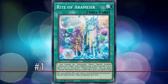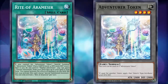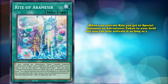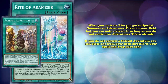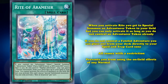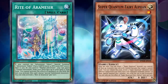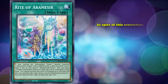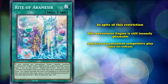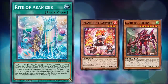At number 1, we have Rite of Aramesir, a normal spell which summons out the Adventure Token — one of the most competitively successful token monsters in the history of Yu-Gi-Oh! Rite only has a single effect with multiple parts: when you activate it, you special summon an Adventure Token to your field, but only if you don't already control one. Then, if you don't control a Fateful Adventure, you place one from your deck directly into your spell and trap zone. This comes with a restriction preventing you from using on-field effects of any normal summon monsters for the entire turn — which does disqualify certain strategies that care too much about their normal summon's effects. However, even with this restriction, the Adventure Engine is still insanely splashable and has seen consistent competitive play since its release, with some decks adapting their entire list just to take advantage of it.